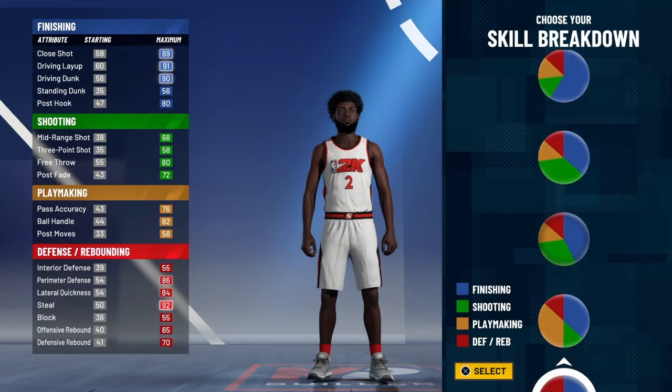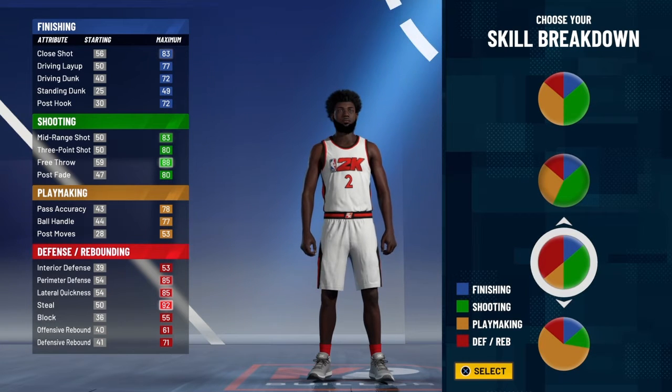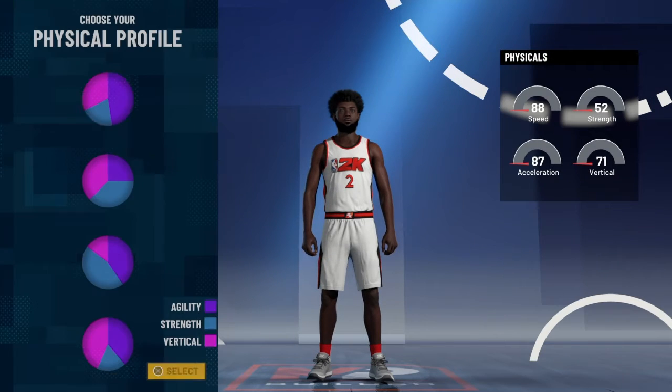You're gonna go ahead and pick the shooting, defensive, and rebounding pie chart. It's gonna be like a two-way build — it can shoot on the spot up and it can play D. That's why you only pick that pie chart.